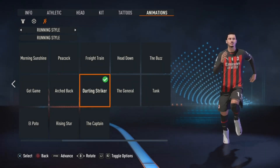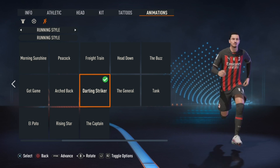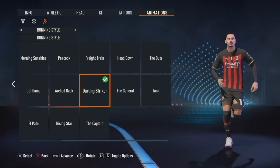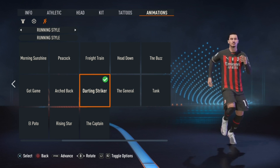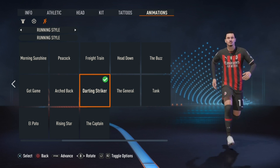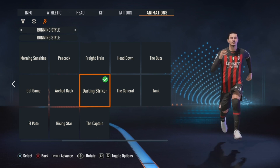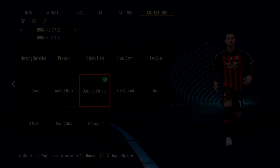For the running animation, the perfect running style for Zlatan has to be Darting Striker, so make sure to select it. We're done with the build. Let's get straight to Zlatan's player face or virtual lookalike. If I go too fast, make sure to pause the video and go at your own speed.